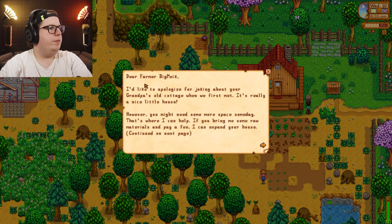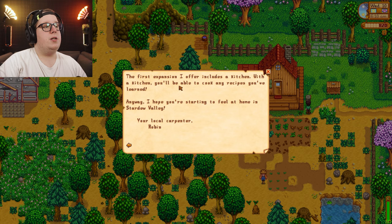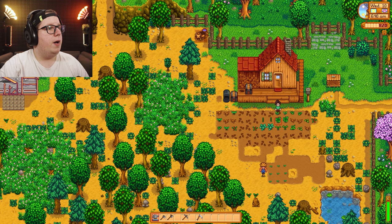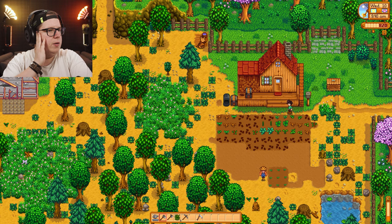Dear Farmer Big Mike, I'd like to apologize for joking about your grandpa's old cottage when we first met. It's really a nice little house. However, you might need some more space someday — that's where I can help. This is Robin. If you bring me some raw materials and pay a fee, I can expand your house. The first expansion includes a kitchen — with a kitchen, you'll be able to cook any recipes you've learned. That's why I can't see cooking anywhere.